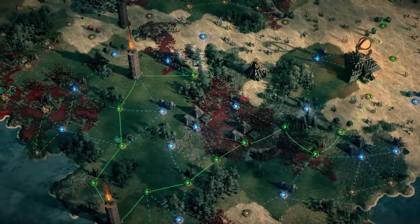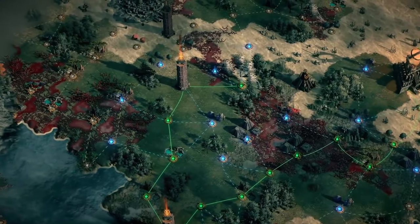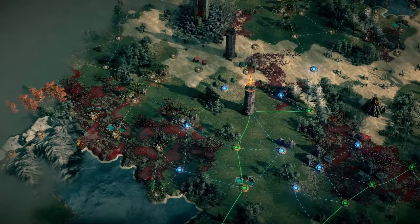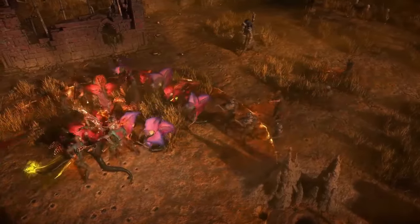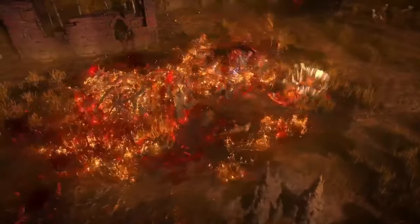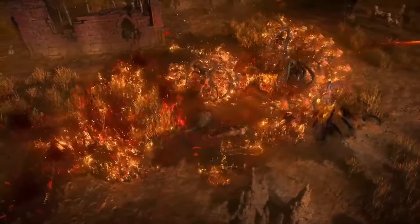Some sections of your Atlas are influenced by Corruption. This adds extra modifiers to the maps in the region, increasing difficulty and rewards. Here, slaying monsters in close proximity to each other will cause the vestiges of corruption within them to merge together, forming powerful and grotesque abominations.